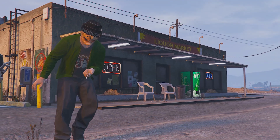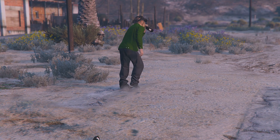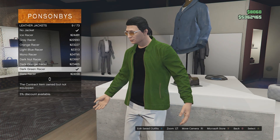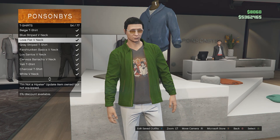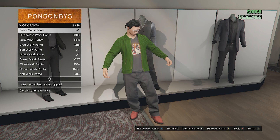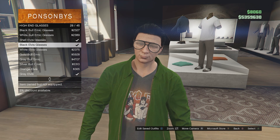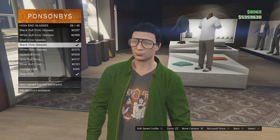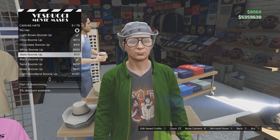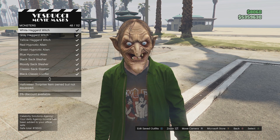Here we have the sexy gothic king bad boy. For the tops go to leather jackets and get the dark green racer. Go down to t-shirts and get the love fist v-neck. Go to pants, work pants and get the black work pants. For the shoes go to skate shoes and get the all black skate shoes. For the glasses go to high-end glasses and get the black Elvis glasses. Make your way to the mask store. Go to hats, canvas hats and get the black boonie up. Then go to masks, monsters and get the white haggard witch.